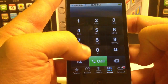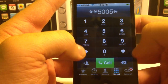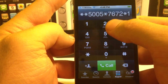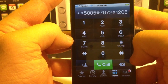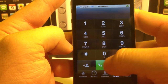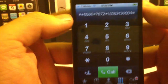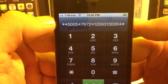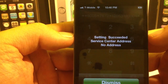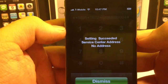To edit it, type in star star 5005, then star again, then 7672 like before, then another star, and then type in the SMSC number you want to copy over — so 1-206-313-0004 — and then pound again. Once you have that in and it looks just like my screen, go ahead and hit call. You'll see it says 'setting succeeded, service center address, no address.' This means it properly copied over the SMSC number and you should be able to send text messages now.